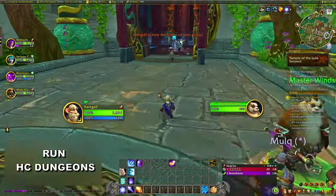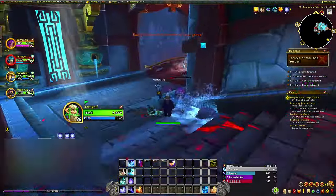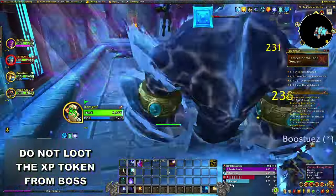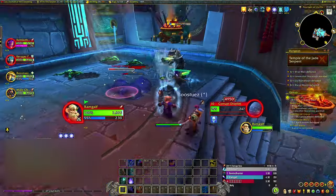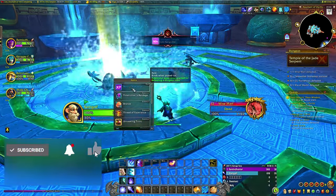Next step is hitting up the dungeon finder and queuing yourself for heroic dungeons. Run that until you're about level 25, and stick to one rule: do not loot the XP tokens that you get from the boss. That's very important — you have to let them go straight to your mailbox.